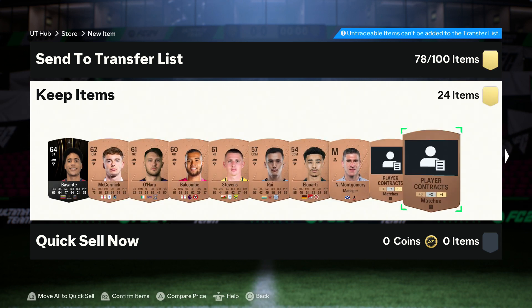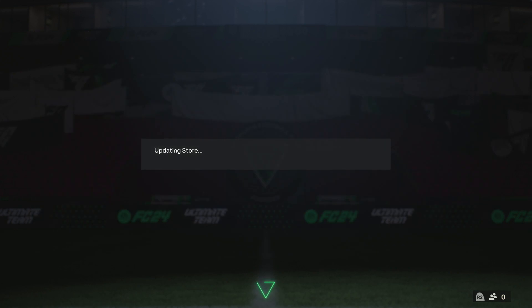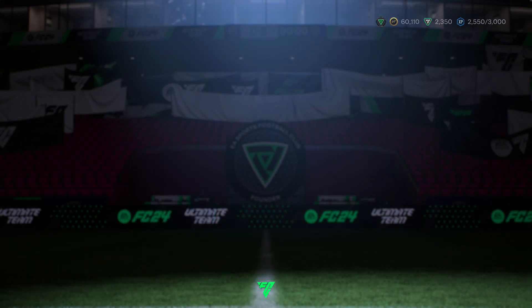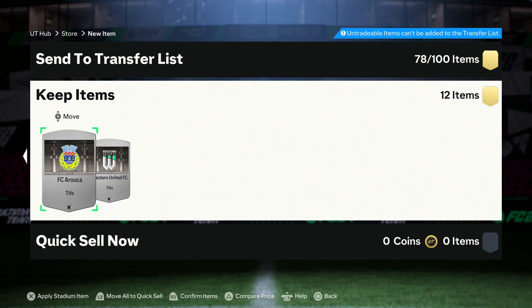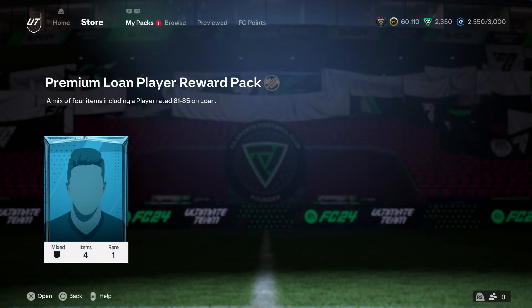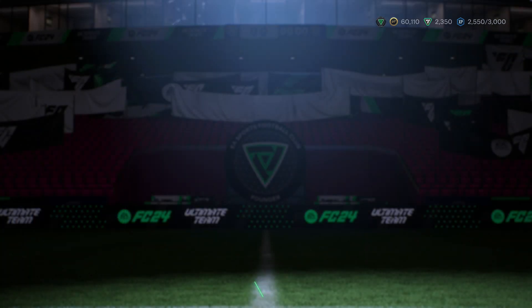Again, a lovely big chunk of players, some contracts, a badge, all that sort of good stuff. We get the premium silver pack as well, which will come in useful. We'll need some silver cards soon for other bits and bobs, so it's good to have them.